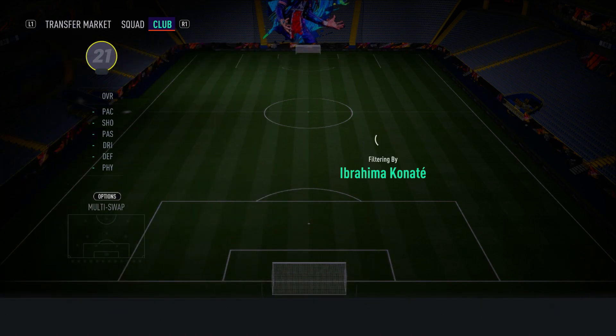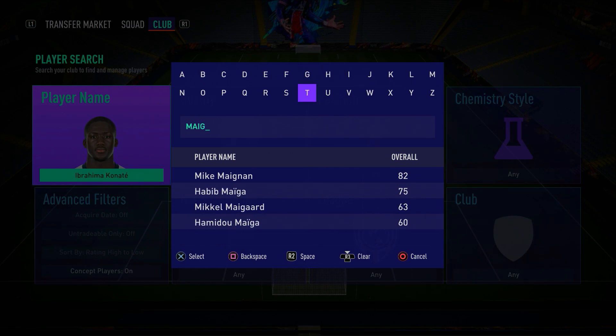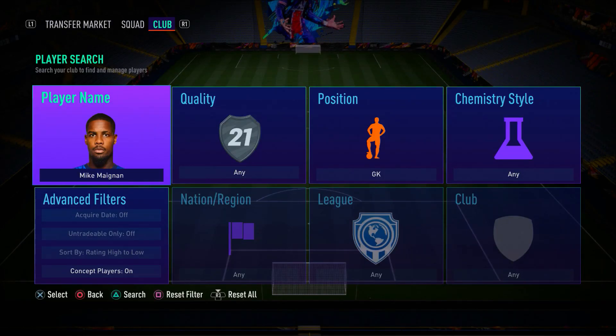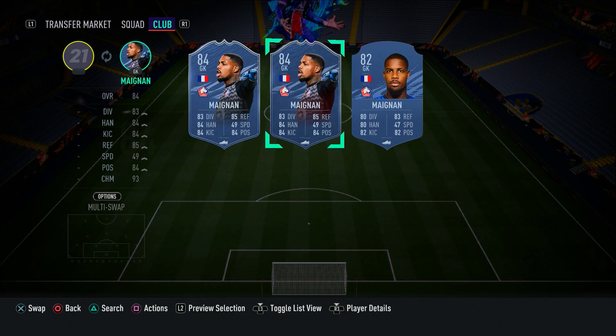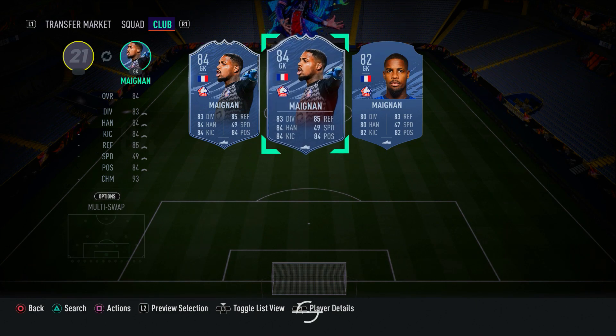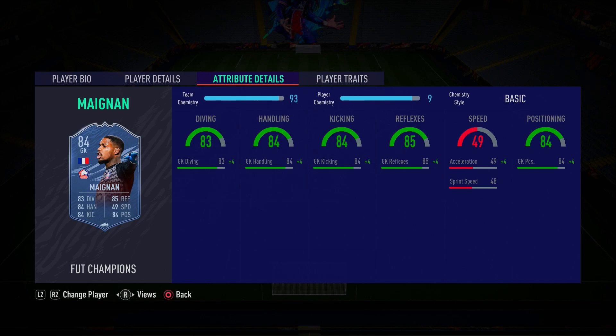To complete this incredible team in the goalkeeper position, we have in-form Maignan — I'm not entirely sure of the pronunciation, so let me know in the comments. I actually used his gold card at the very beginning of FIFA 21 in a League One hybrid and it was pretty good. This inform is a good keeper to use. You could also use Hugo Lloris if you wanted to, but Maignan is a decent keeper who should do a fantastic job.